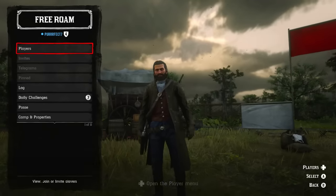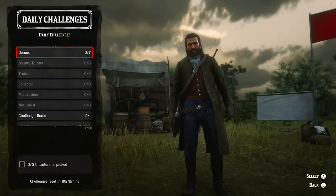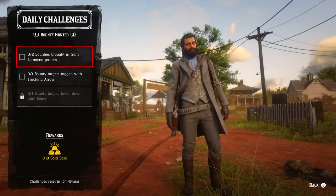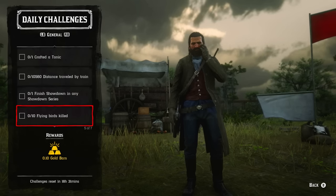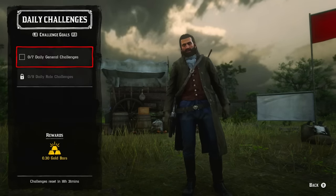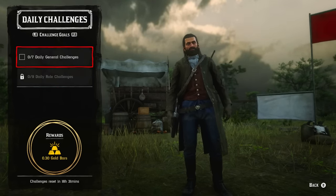You can find daily challenges by opening the left menu. You will see 7 general daily challenges and daily challenges for each specific role — obviously only available after you purchase the role. There are different tasks, and for completing each challenge you will earn 0.1 gold bars as a base payout. If you complete all 7 general daily challenges or 9 role daily challenges, you will receive an extra payout of 0.3 gold bars.